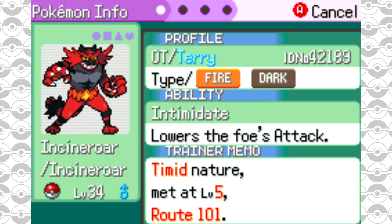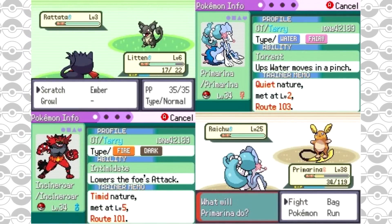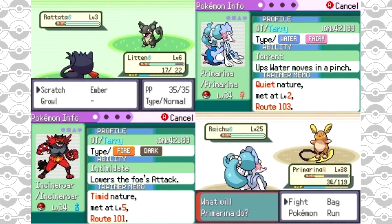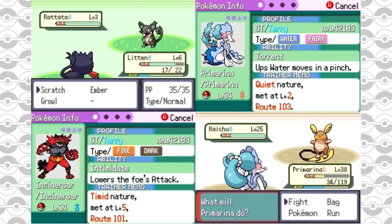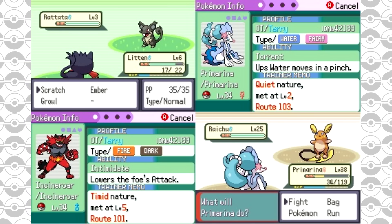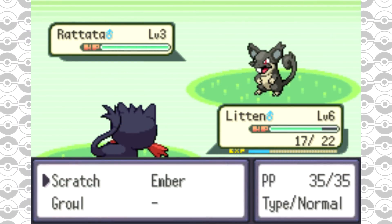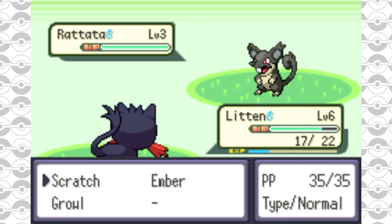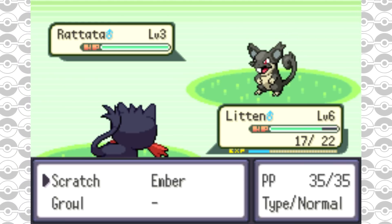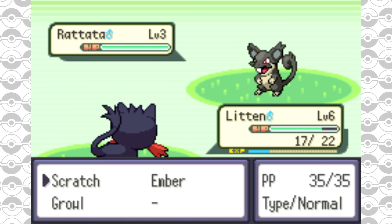They changed out Groudon, Kyogre, and Rayquaza for Lunala, Solgaleo, and Marshadow as the main legendaries. In Mauville City and Lavaridge Town they're now selling evolution stones since the game includes mega evolutions, and all Eeveelutions for Eevee are available. Gym leaders have 6 Pokemon in their party, the Elite 4 use mega evolutions, and there is a day and night system among many other features. It's pretty cool and I like that it includes Alolan forms as well as actual new Gen 7 Pokemon.